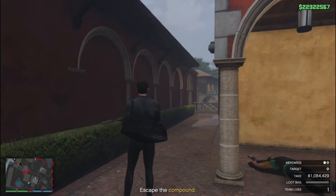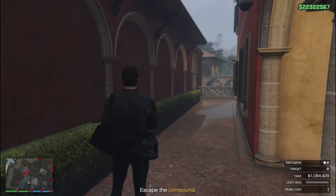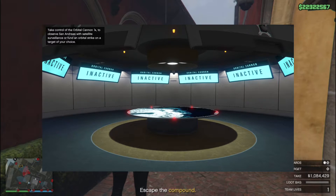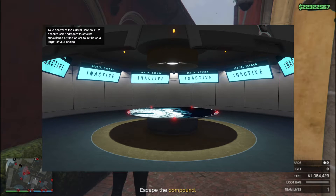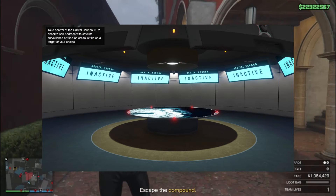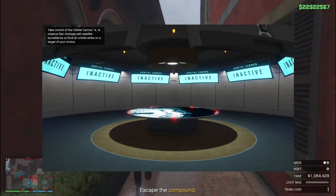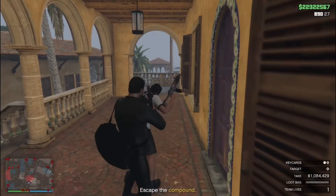Another thing Rockstar can do to prevent people from doing the Orbital Cannon glitch: as you guys know, the Orbital Cannon is in a special room inside the facility. What Rockstar should do is, once you use the Orbital Cannon once, it should kick you out of that room and put a lock on it so you cannot enter the room again until the cooldown is over. That way, you cannot spam the Orbital Cannon over and over again.